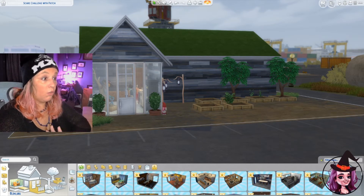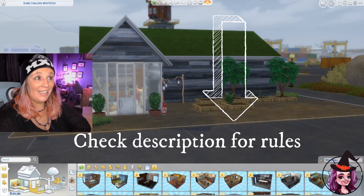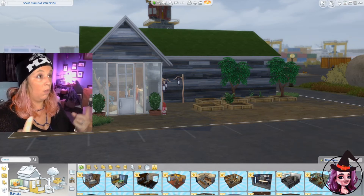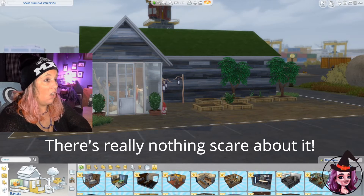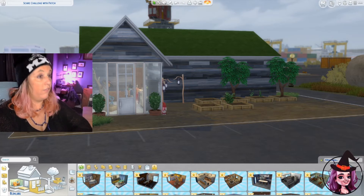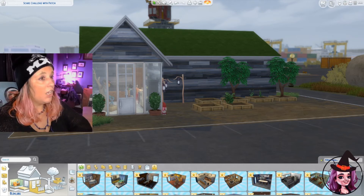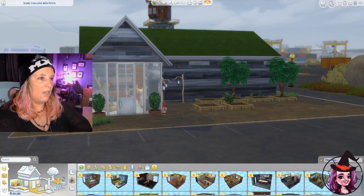I'm gonna go over the rules real quick. I did post this on Twitter but I want to let you guys know it's a fairly easy challenge. You start off on any lot you want with a young adult sim, set lifetime span to normal, purchase one Patchy the Straw Man from Seasons, build a house with your funds, and optionally you can cheat once with Motherlode. Once you're done furnishing your house, set funds to zero.